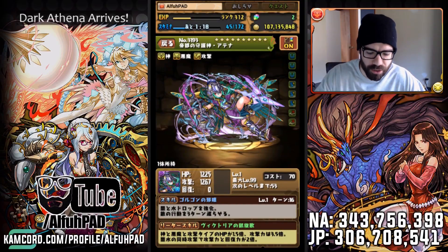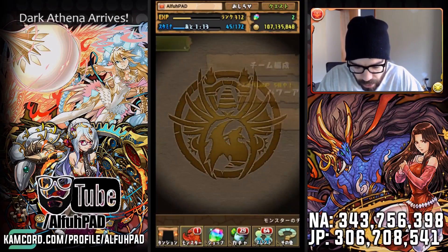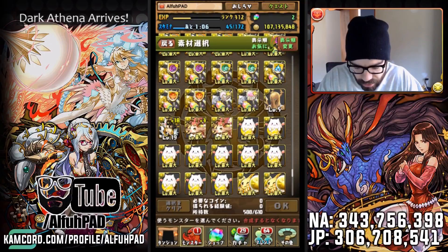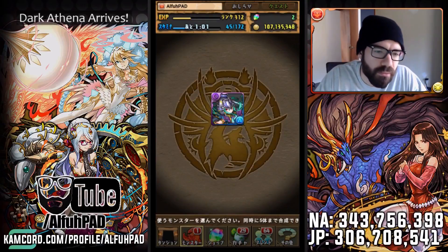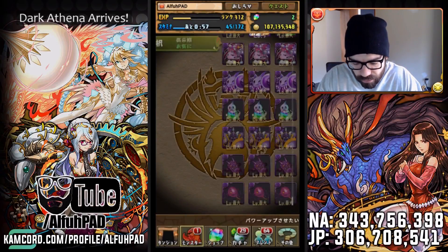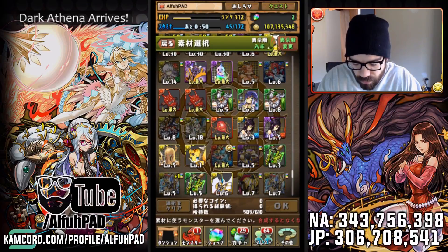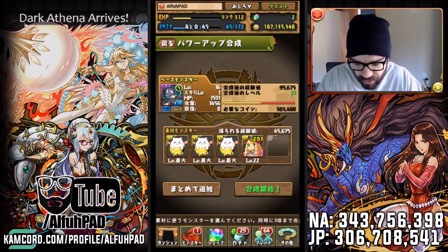So basically what you want to do first is let's go ahead and power her up. There are eight Tamadras, so let's get some Tamas. There's the first five. Let's back out to save time. And there we go. Let's throw on a 297 as well.